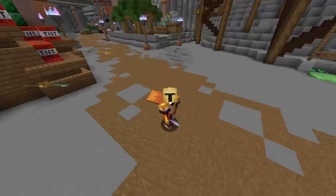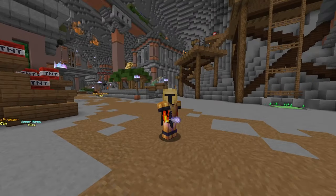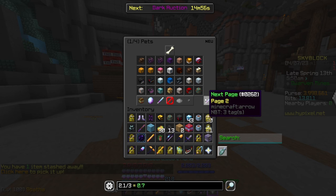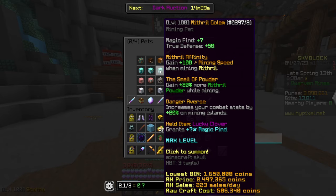Next, pets — keep in mind that pet perks depend on the rarity of the pet, so a common version will be nowhere near as good as a legendary. The first pet to point out is the Silverfish, which gives mining wisdom — essentially a mining exp boost — and a legendary one will give you Haste III, very useful if you haven't yet got infinite god potions and booster cookies.